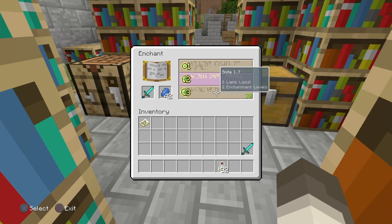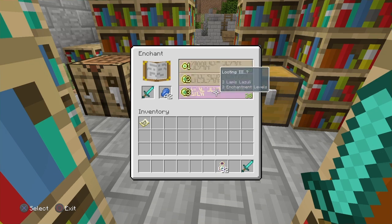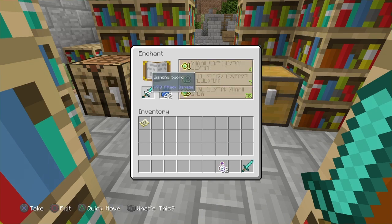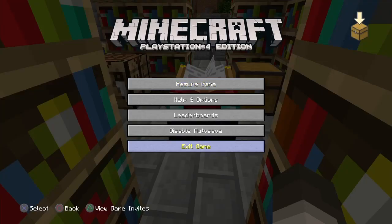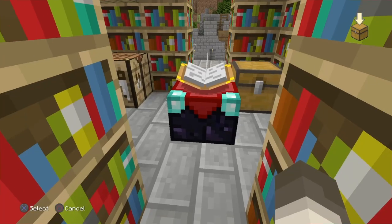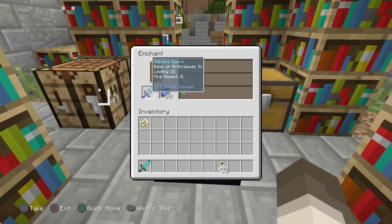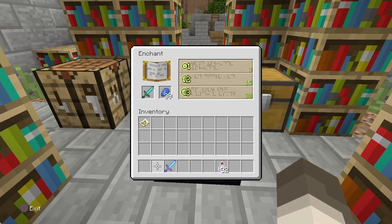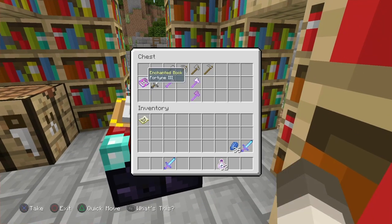So if we look here, this one may have a different enchantment. Smite or Looting — let's try and switch it. Maybe I'm wrong — it looks like I am wrong here. What I'm going to do is save right now, just in case, so I can get the right enchantment and exit. There you go — Bane of Arthropods, which I believe will do 7 damage still. But now we should be able to get something a little bit better. There we go — Smite IV. That's what we want. Smite IV, which is level 4. Smite and Unbreaking — that is pretty good, actually really good.